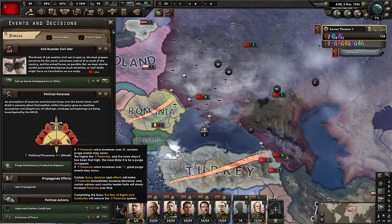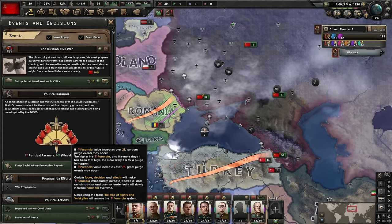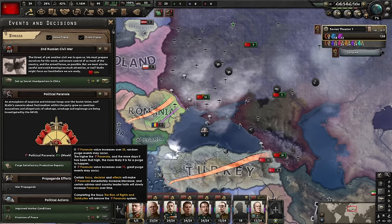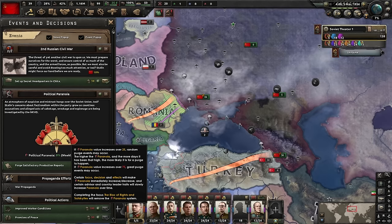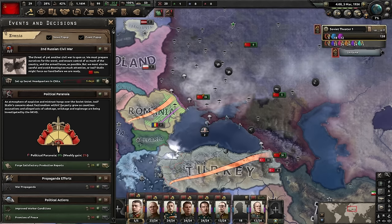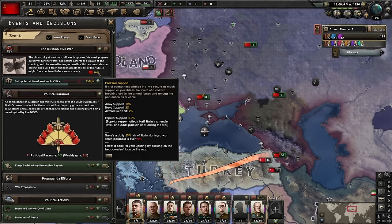It doesn't matter who he purges because none of those people are going to back us anyway. If he kills generals, that's fine - they're his generals. We don't get any of them at the start of the Civil War. The only exceptions - try to keep people like Tukhachevsky, Konev, and Zhukov alive because they're very good generals. The AI doesn't know how to use them against you in the Civil War, but you have the opportunity to have them defect to you later. We do have some options to deal with his political paranoia, but I wouldn't worry too much unless his paranoia starts climbing to dangerous levels - anything over 90%, which gives him a daily 20% chance of finding out about us and crushing us.